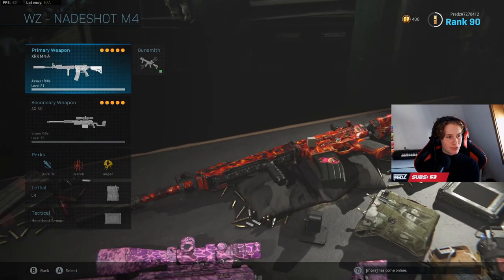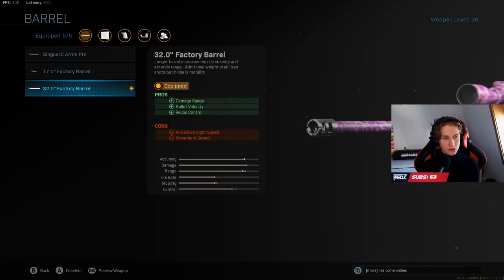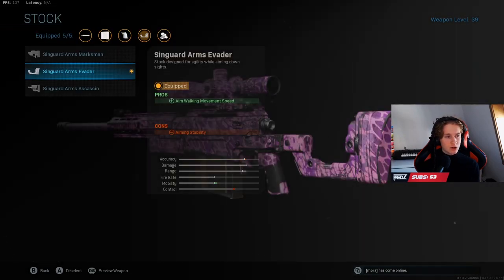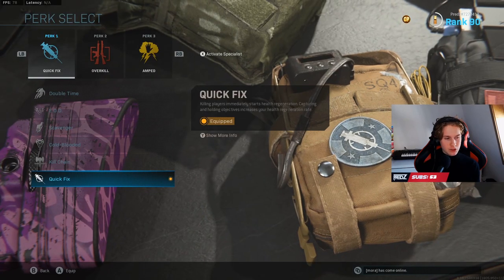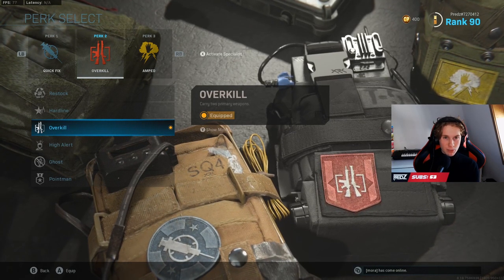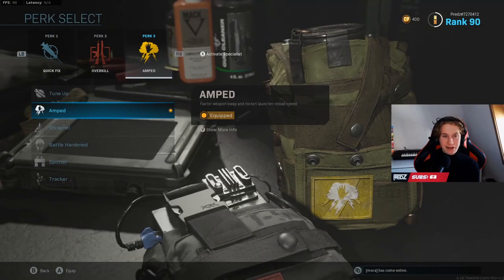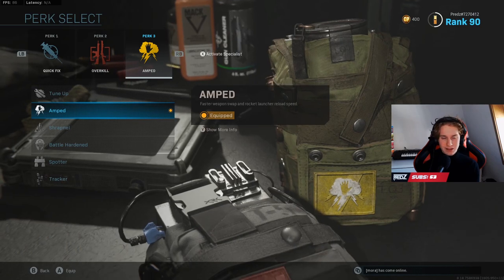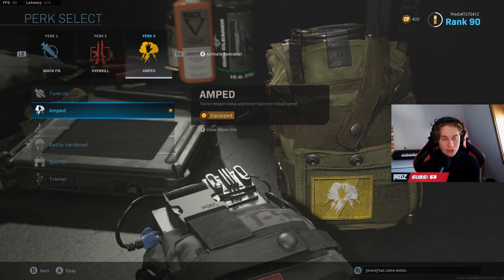Now let's go to the Warzone class. Of course, it's the same M4 as before, so just copy that one. I've used Overkill, and as you can see my second weapon is an AX50 sniper with a 32-inch Factory Barrel, a 7-round magazine, Stippled Grip Tape, and Focus. For the stock, I went with the Singuard Arms Vader, which adds a lot of range and mobility to the sniper — really useful in Warzone. For perks, I went with Quick Fix first, which can save your life a lot — definitely if you have a lot of close-quarters combat. Then Overkill, and a quick tip for Warzone: if you get your first loadout drop, grab the Overkill class. If you buy a second loadout drop or find one on the map, select your Ghost class so people can't see you on UAV, because UAVs are really OP in Warzone. And again, I used Amped so you can switch faster to your secondary weapon.